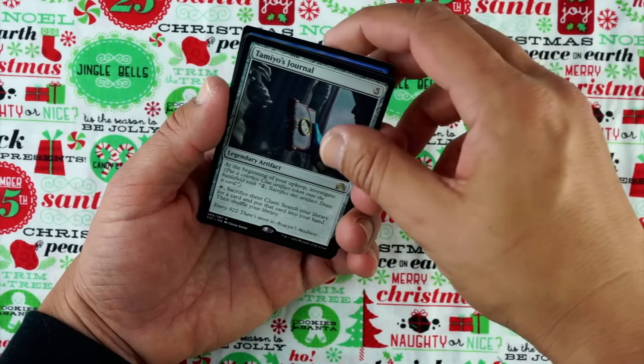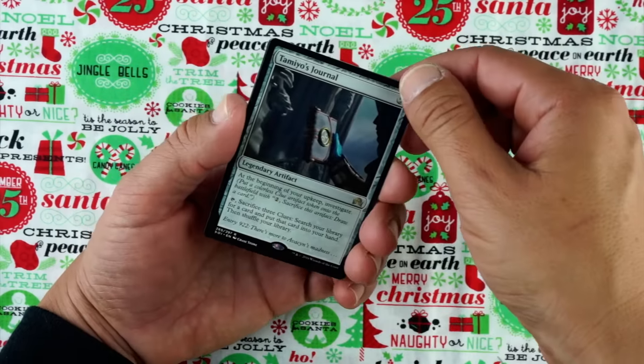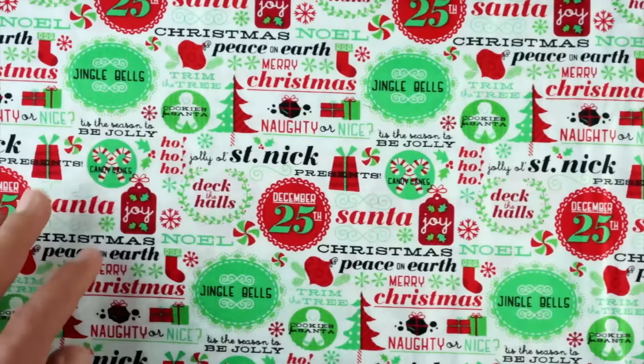And our foil is a blue card, a 2/1 — that sounds bad. Courier Fender. Gross. Guess what, guys? I got one more. Let's do this.